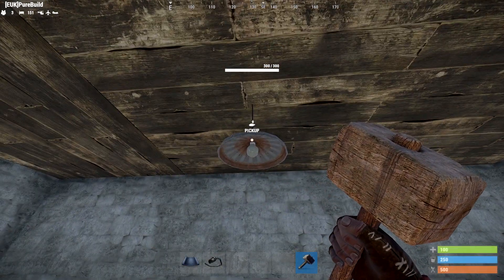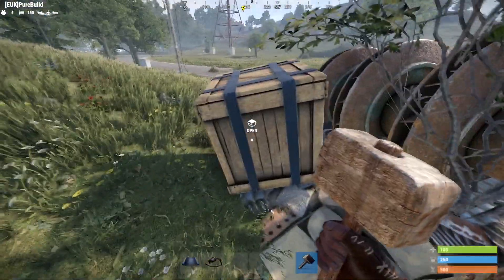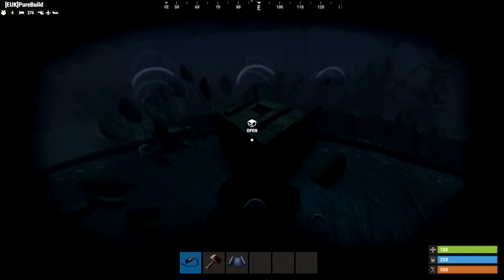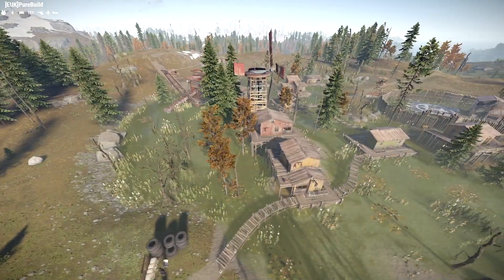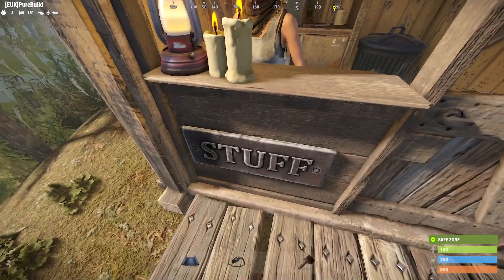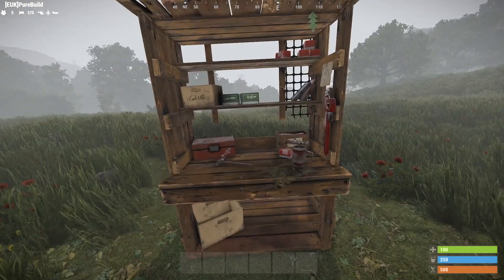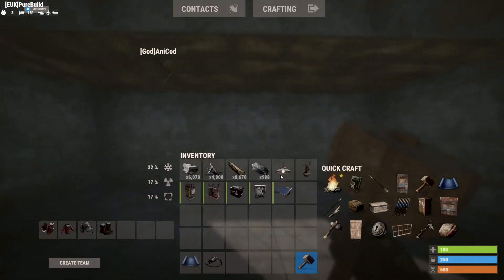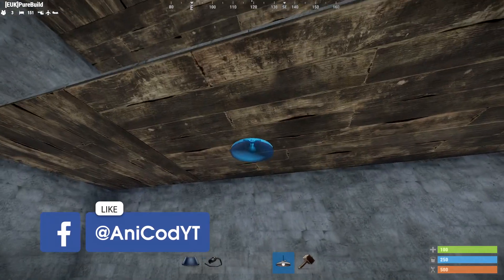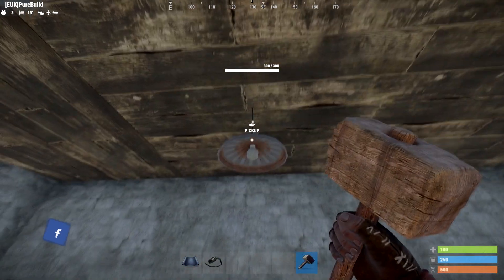Let's start with a basic ceiling light. The best chance of finding these is to run along the road until you find crates, or if you're a diver, you can look through the sunken chest too. If you're having no luck, you can buy them from the bandit camp for 30 scrap — expensive, but you can also learn and craft them with a level one workbench. Remember, you can't put them on the floor or the walls. When you've placed it down, you'll notice they've got 300 health, which is actually pretty strong.